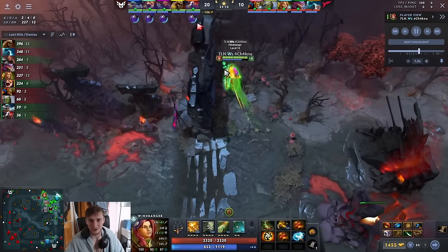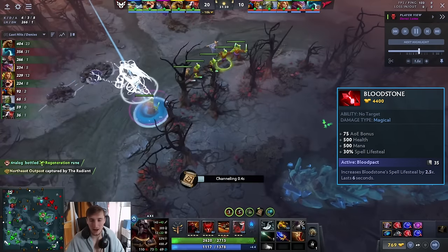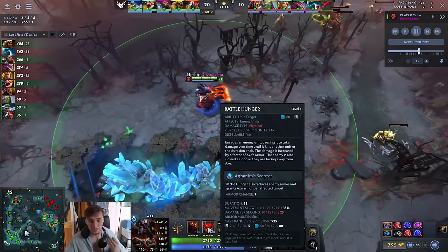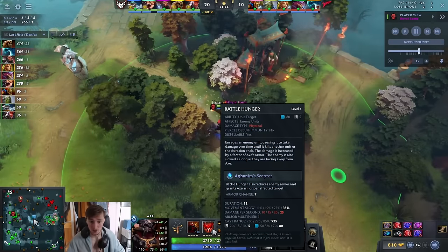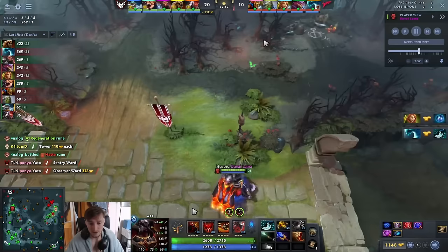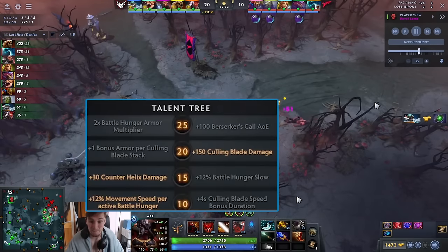I do think something like Bloodstone, which makes you more survivable and gives your Call a larger AOE, is kind of better — I'm a fan of Bloodstone. However, if there's a very good case for armor reduction the Axe item is nice. Also, remember your W does damage based on your armor: if you dunk someone and you have the Axe item giving you extra armor, your Battle Hunger deals obscene damage — you can get up to 100 damage per second for 12 seconds, which is a 1200 damage nuke. At level 25 you get the 2x Battle Hunger armor multiplier, so you can double that to crazy numbers.